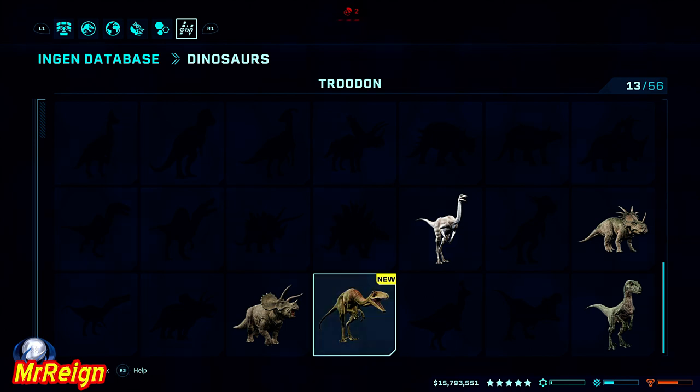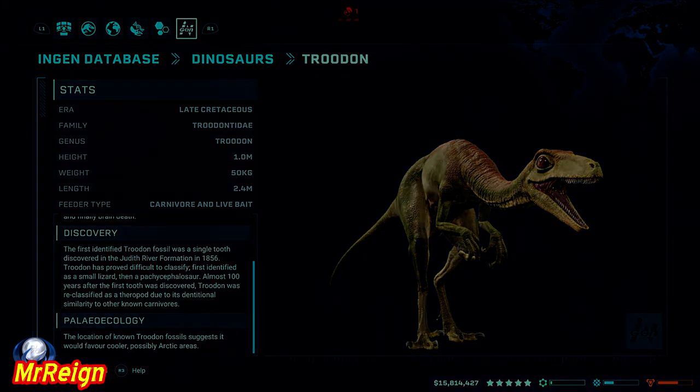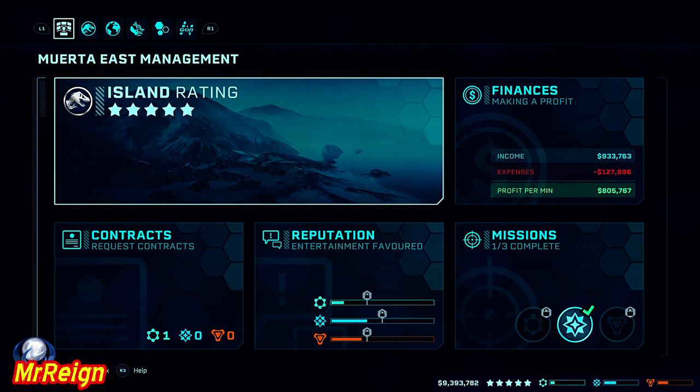What is up guys and welcome back. In this video we're going to cover two trophies: the first one is going to be the Wounding Tooth and the second one is going to be the Ratings Master. There's going to be a time link in the description to everything you need if you want to jump to certain locations in the video, but we're going to start off with the Wounding Tooth.